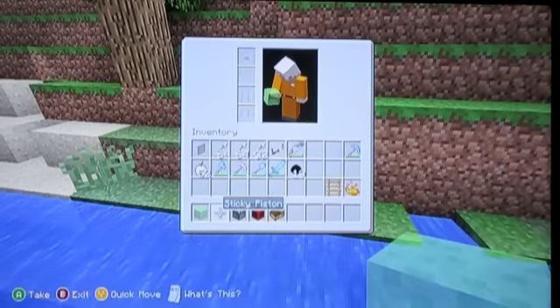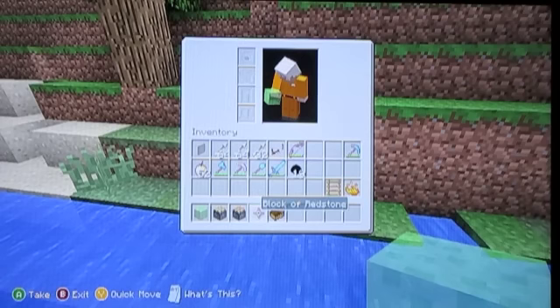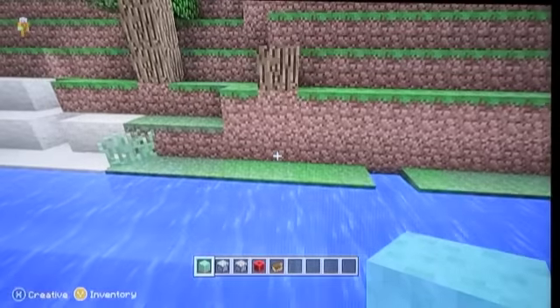You're going to need a slime block, sticky pistons, a regular piston, a block of redstone, and a boat. You don't have to have the boat but I like to have the boat.